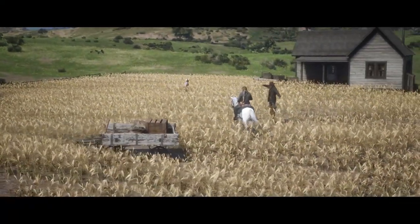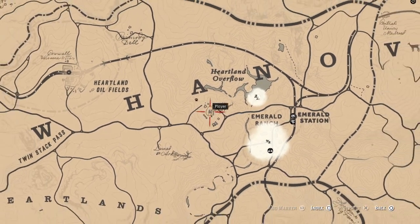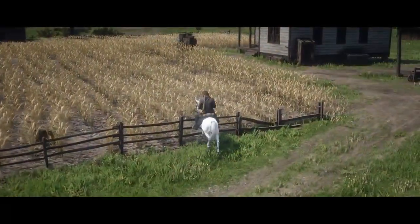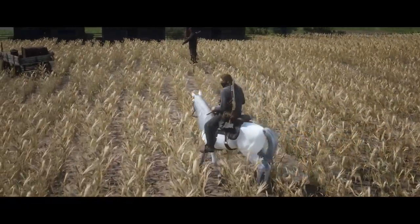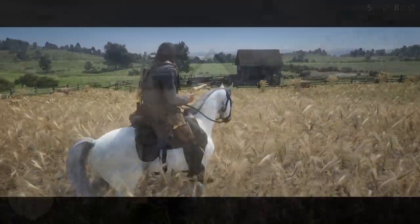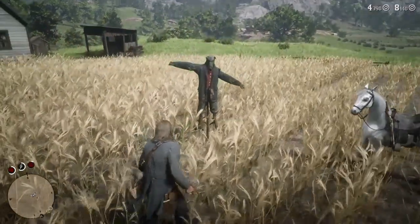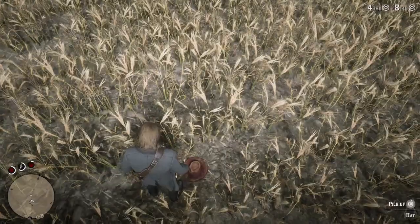Next we're going after the Scarecrow Hat. It's going to be located at Catherine's Farm, just due west of Emerald Ranch and northwest of Saint Denis. This one is a little easier to find because the corn isn't overgrown yet, so you can see the scarecrow sitting right there. Hop off and get the Scarecrow Hat, but this one is different — you're going to have to shoot it off the scarecrow. You won't be able to just hold Square to swap it out, so go ahead and pick it up.